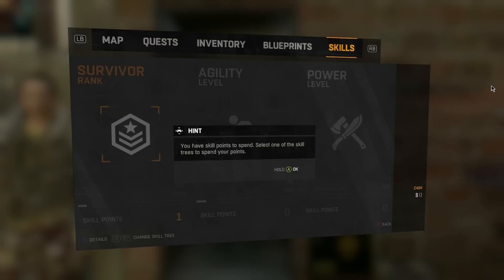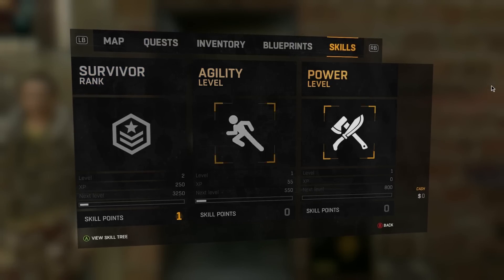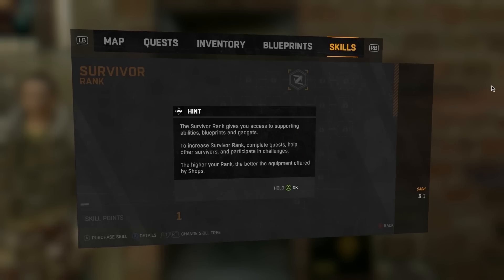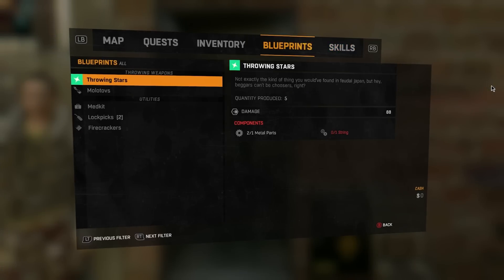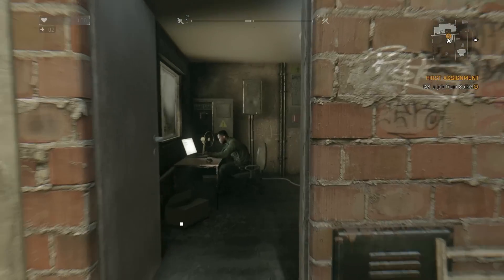Let's go quickly look at these options. Right — skills. It's got different tiers: agility, power, and survivor. Let's start with the first one we can unlock — learn how to craft most basic things needed to survive: lockpicks, firecrackers, simple throwables, darts, and Molotov cocktails. That sounds like quite a lot of stuff to learn in one skill. Awesome — first skill unlocked. Also, I've got some lockpicks and firecrackers as well.